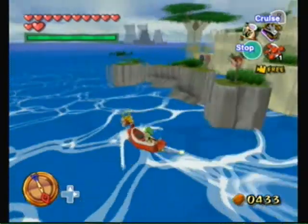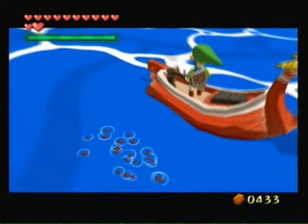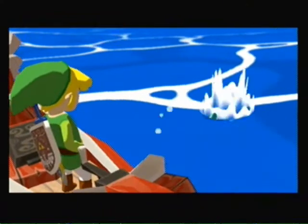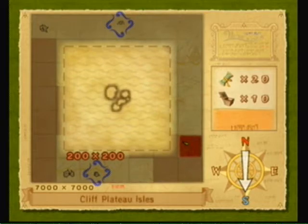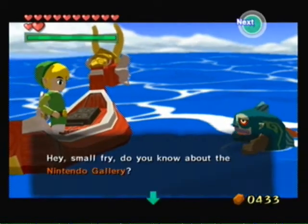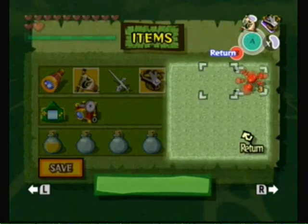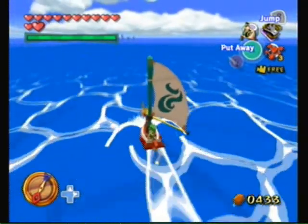Shark! Shark attack! Oh, he's gone. Come get your food, they can tell me about this island. Cliff Plateau Isles. I ain't doing the Nintendo Gallery — I'm not gonna do that long and drawn out quest where all you get is information about characters and whatnot.